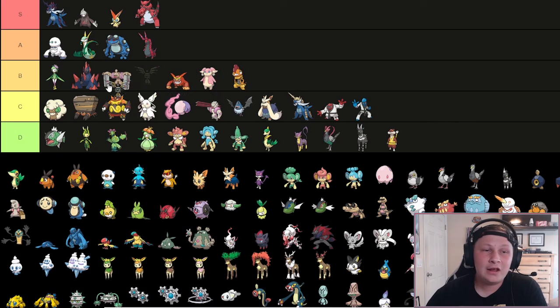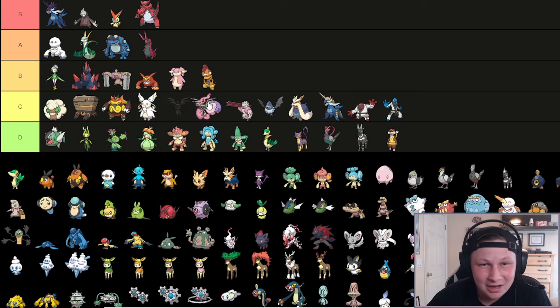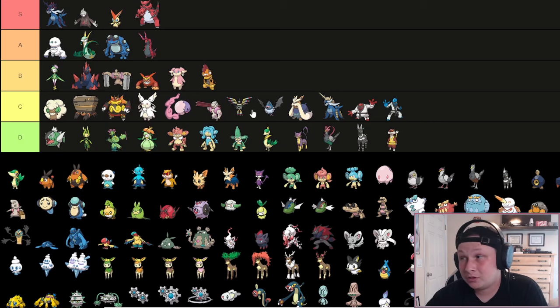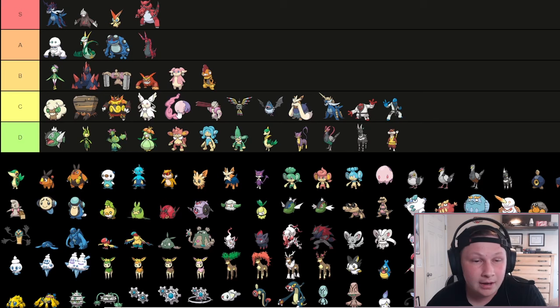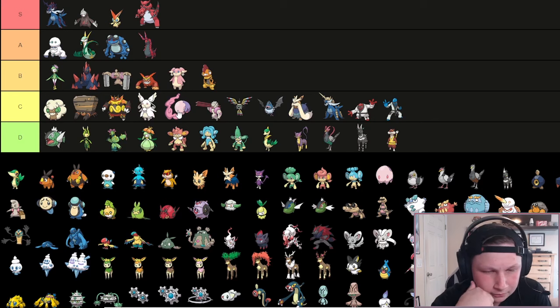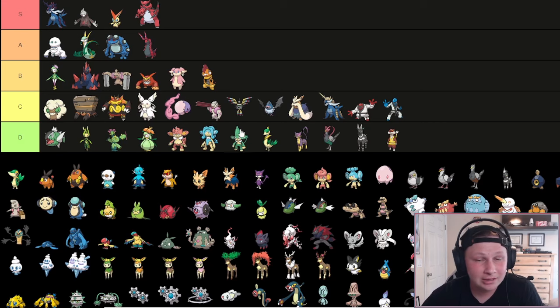Next up is Sigilyph - a fun wallbreaker and a Pokemon I want to draft again because it's just a fun mon. But I don't think I can put it anywhere higher than a buffed Swoobat level - it's the Psychic/Flying counterpart in this generation. Magic Guard is obviously a great ability. I used a Weakness Policy one time to sweep with a Cosmic Power variant. It's not very bulky though, so it often won't work. Traditionally it's going to be used with a Life Orb - great coverage, just a little slow and frail, so it struggles in a lot of matchups.